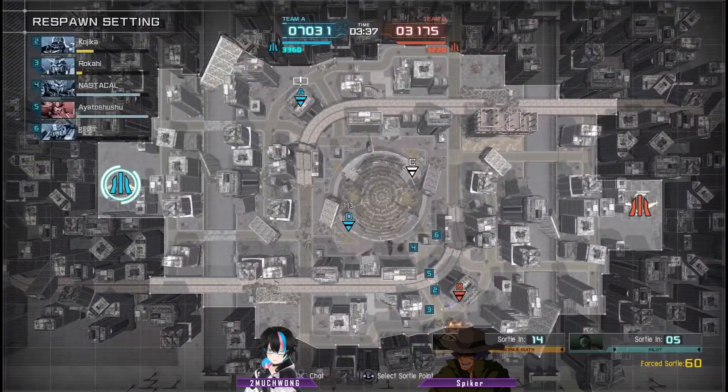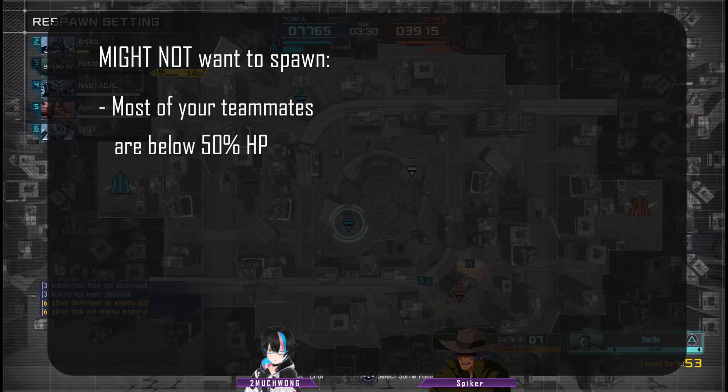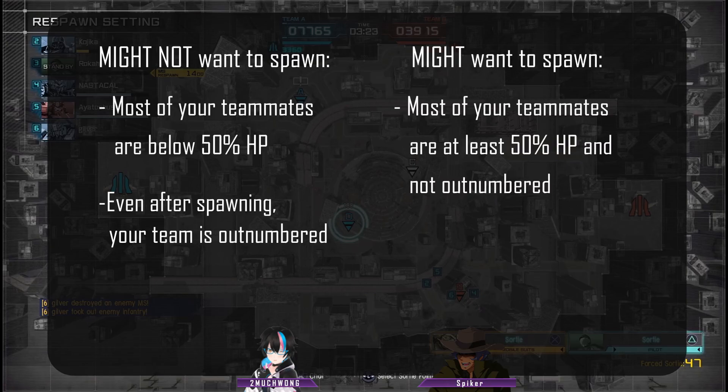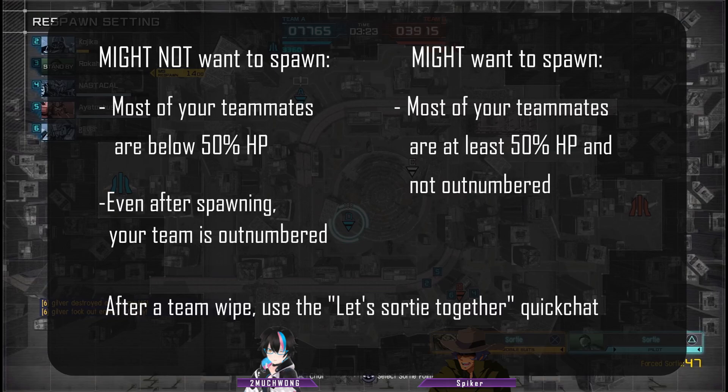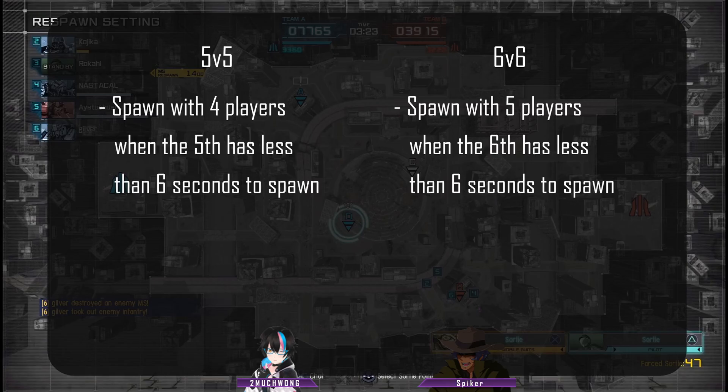Getting destroyed in battle is normal. However, don't spawn as soon as you can. Here are some guidelines to consider. You might not want to spawn if most of your teammates are below 50% HP, because they may be dead when you drop in and you'll be joining them in death shortly. Even if you spawn with teammates, you're still outnumbered by the enemy team on the field — wait until you can spawn with enough teammates to even the numbers. You might want to spawn if most of your teammates are at least 50% HP and you won't be outnumbered. Whenever you're waiting for your team to respawn, use the 'Let's Sort It Together' quick chat so your teammates know not to spawn one at a time and feed the enemy team. In a 5v5, you can spawn with 4 players once the 5th player has less than 6 seconds left to spawn. In a 6v6, spawn with 5 players once the 6th player has less than 6 seconds left to spawn.